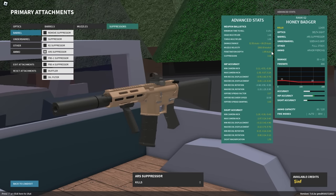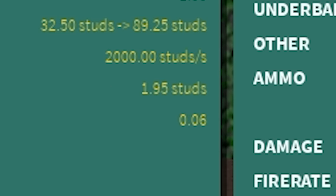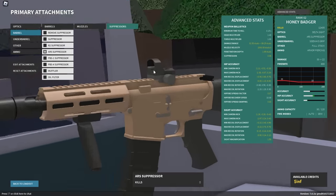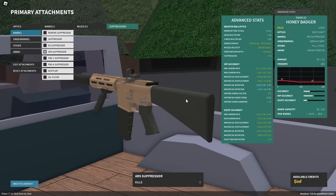Then armor piercing, of course, because 1.95 studs of penetration. The sideways grip reduces the rotational recoil that the Honey Badger has, and then the delta sight because I like it, and the full stock because, you know, it's a full stock.